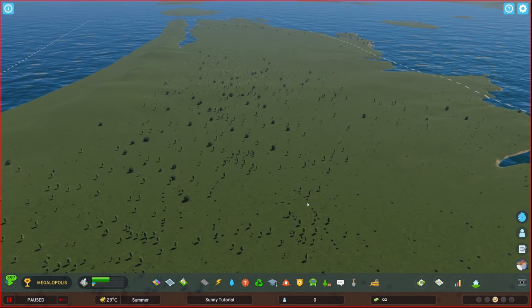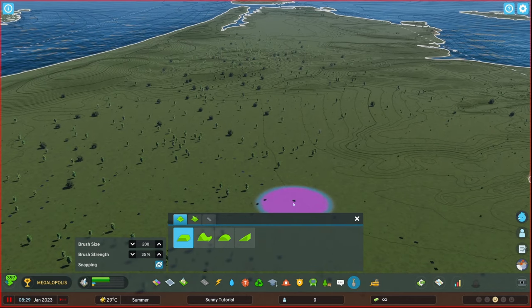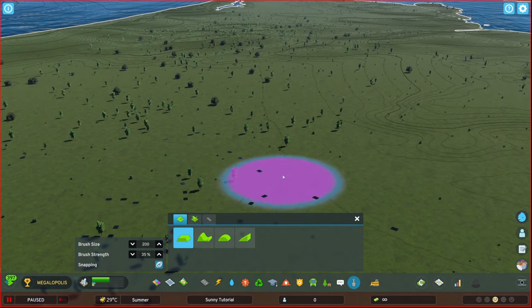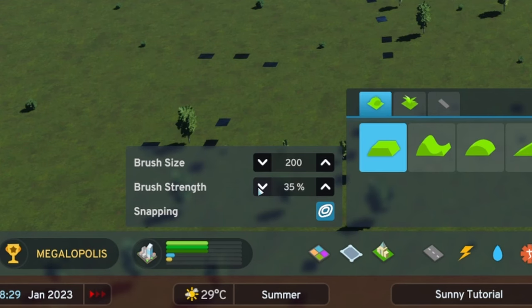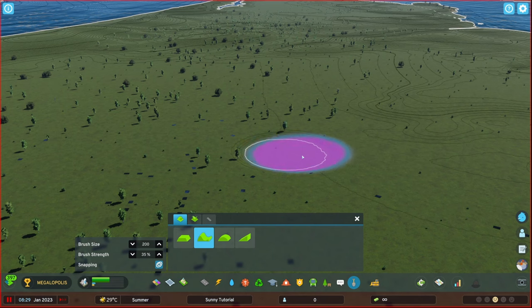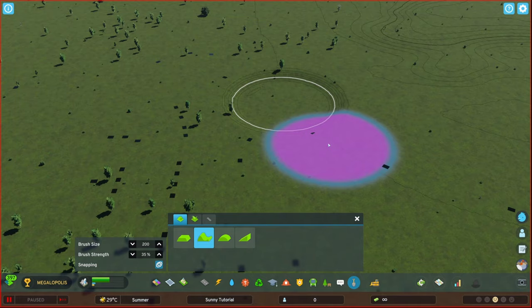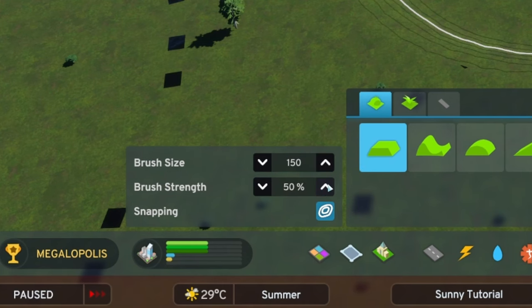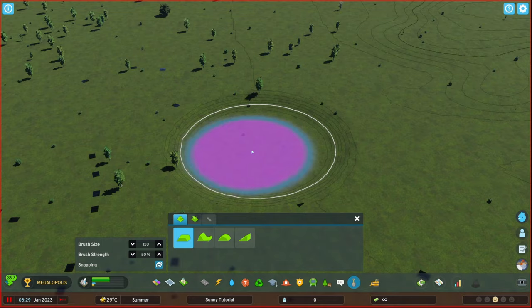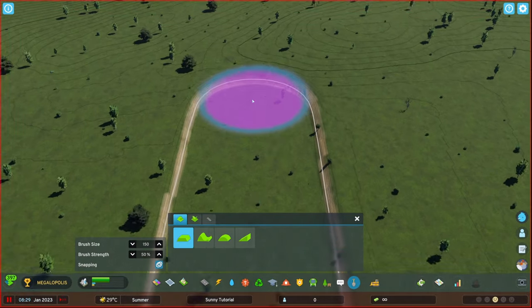So what we're going to be looking at is building a motorway down this straight here. The first thing we want to do is a little bit of terrain manipulation. We're going to sink the motorway slightly beneath the terrain. For this, we've gone to a brush strength of 35, a brush size of about 200, and we're going to bring it down just a little bit. We're now going to increase the brush strength and go to our level terrain tool, and we're going to run this all the way down the middle where we want our motorway to be.